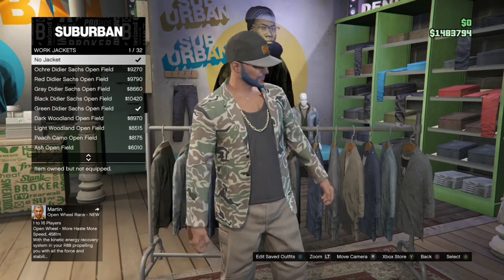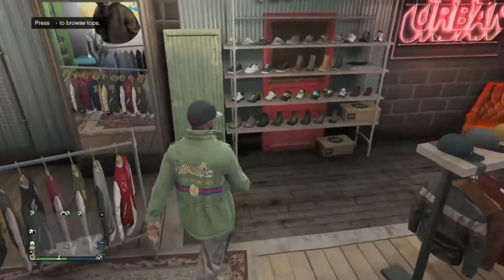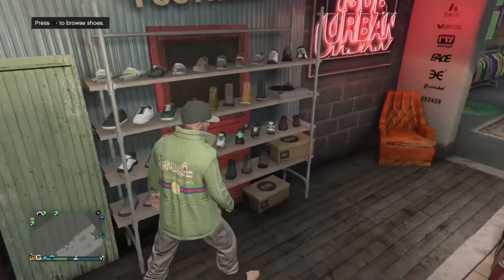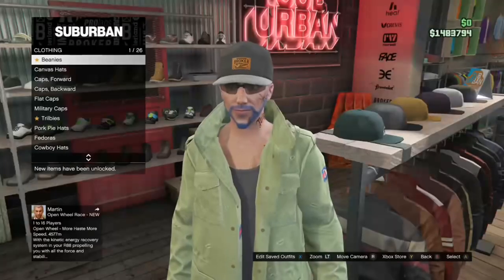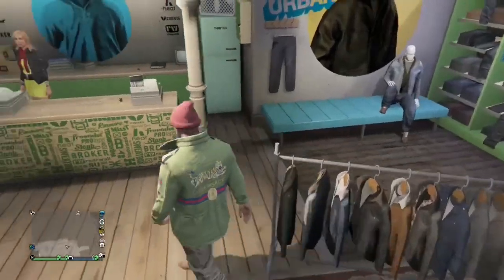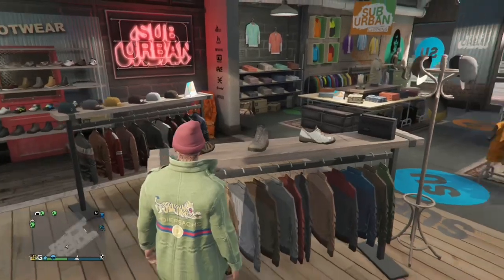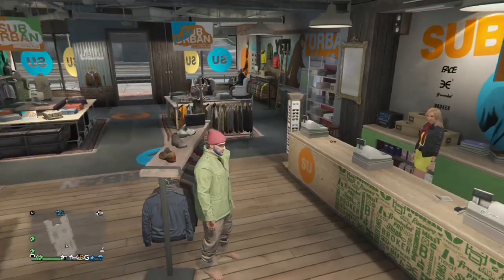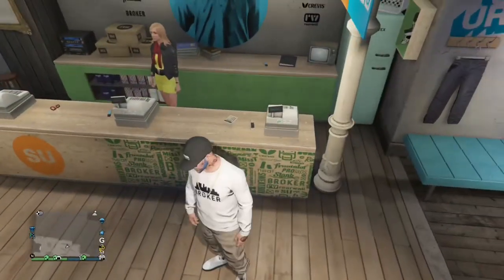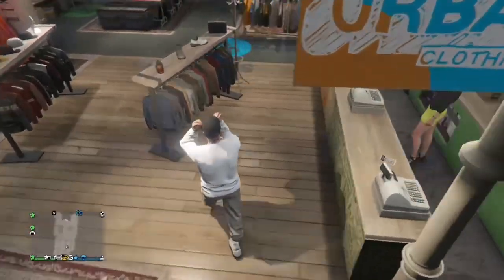I'm just going to choose some random things I've already bought so I don't have to spend money. You can still change things and still have the joggers. With the shoes you can actually have no shoes so you can see your whole ankle going invisible, but with shoes it looks pretty sick with the invisible ankles. You can change the hat, glasses, anything you want. Once you've got the outfit you want, come to the desk and save it. I would recommend saving it in two slots as well just in case. When you want to quit GTA, don't quit the application — quit into story mode, and you only have to do that once.